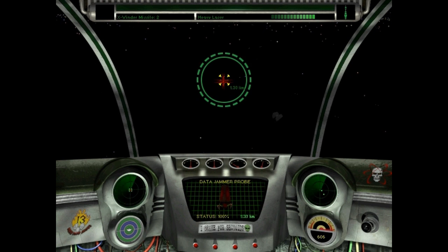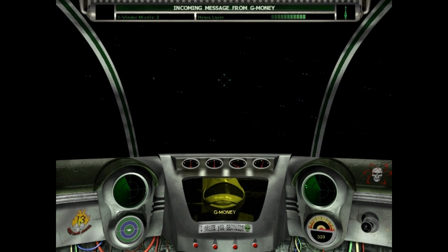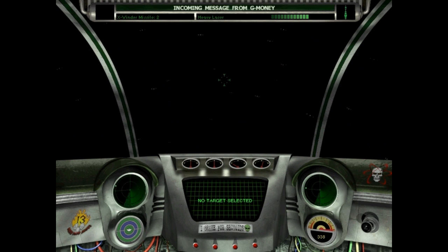After you've installed that file and run it, then you'll be able to see the stuff and be able to complete missions involving outposts and probes. And you don't need any cheat codes or anything.